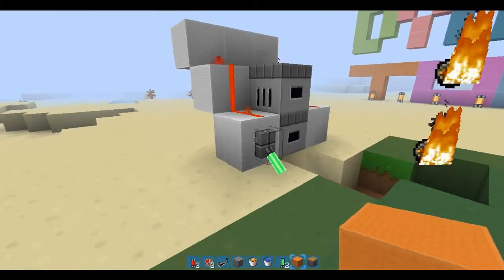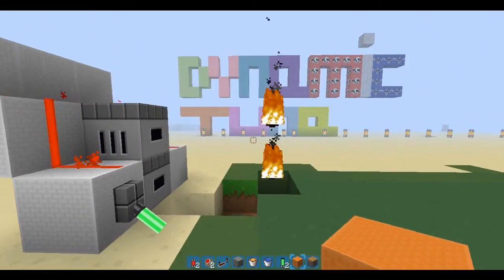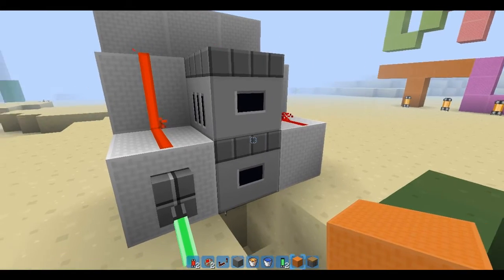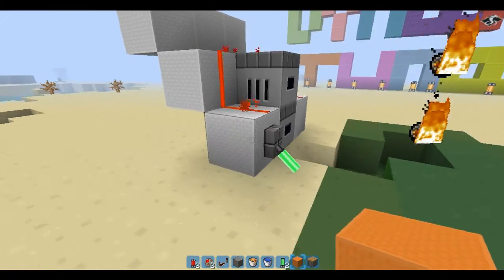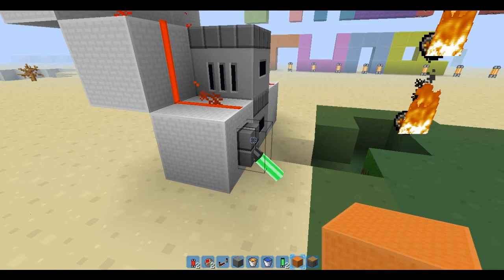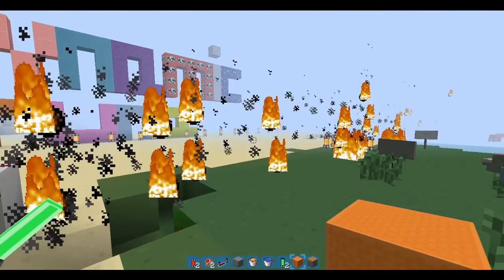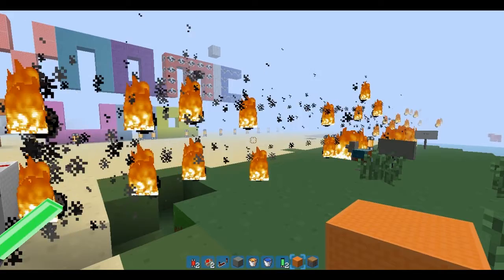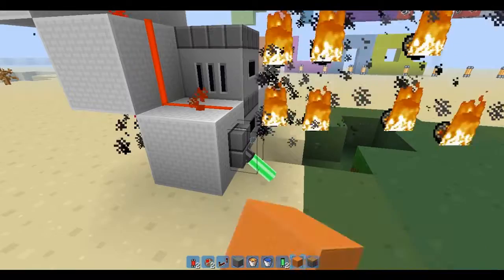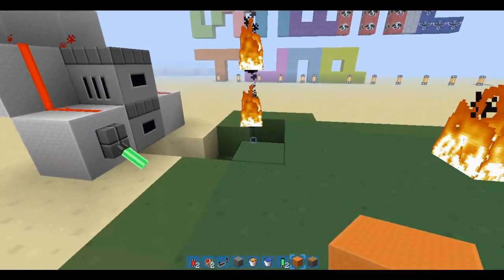Hello and welcome back. Today I'm going to be showing you the machine gun. I'm actually going to turn my volume down completely. As you can see, it works by just shooting repeatedly and using the clockwork that I showed you in my other videos. You could probably make another version of this — it's kind of delayed — but anyway, I'll show you how to make it.